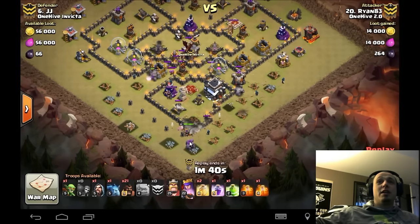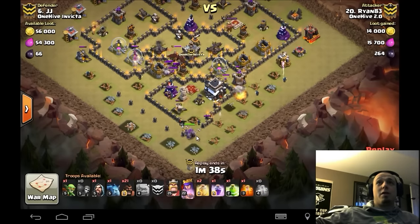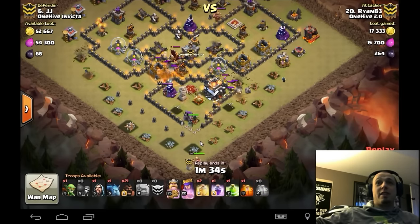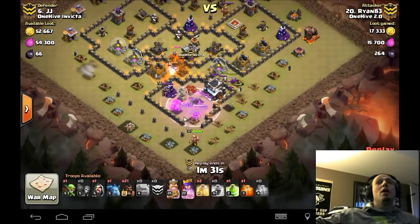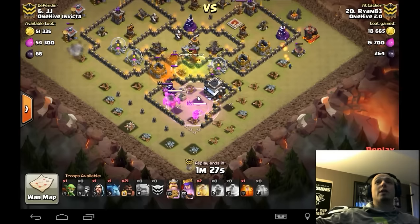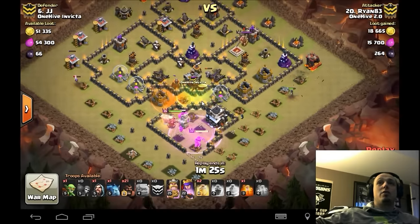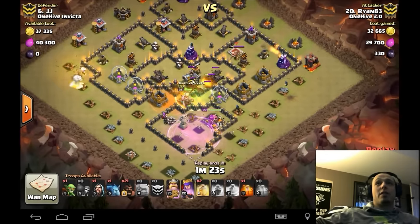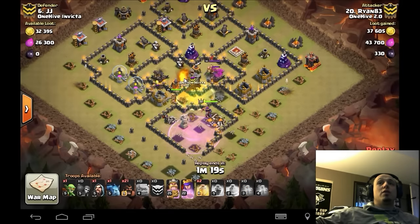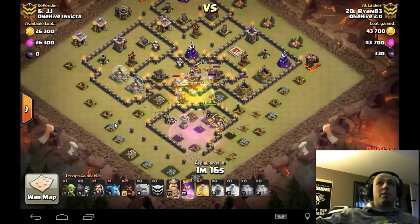He just dropped that max golem out of the clan castle, so it's going to go right into these defenses. Nice delay on that king — rage goes down, golem moves right in, king runs over to that queen, smacks her down in no time. Poison went down, handled the dragon, queen steps up and finishes it off. Amazing — 43 percent of this base done, arch queen down, CC down, great value on that stone entry.